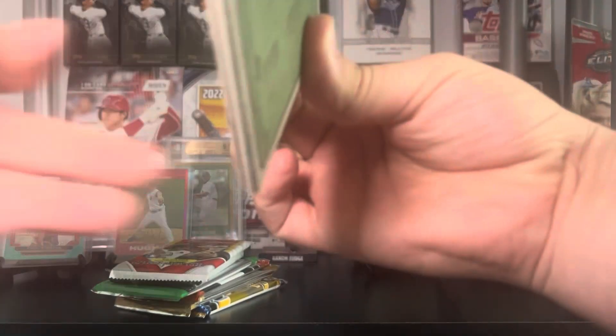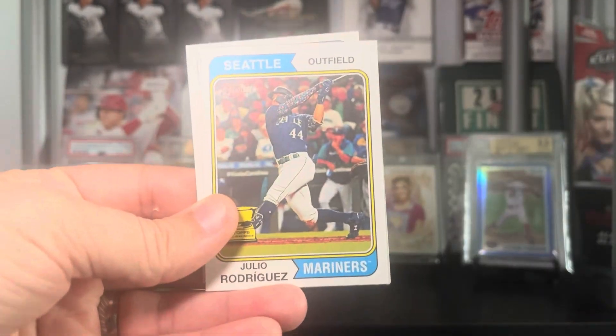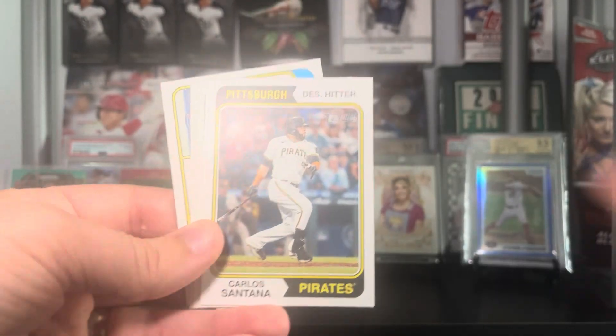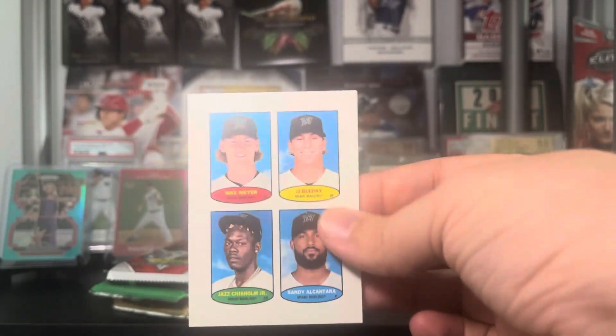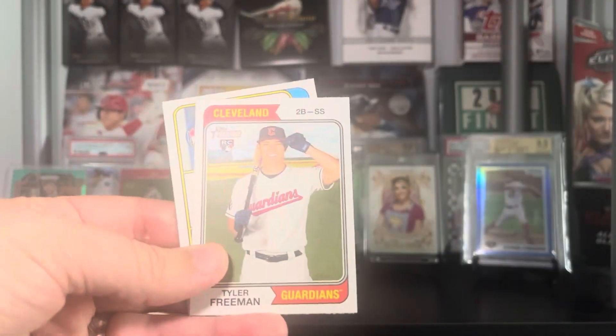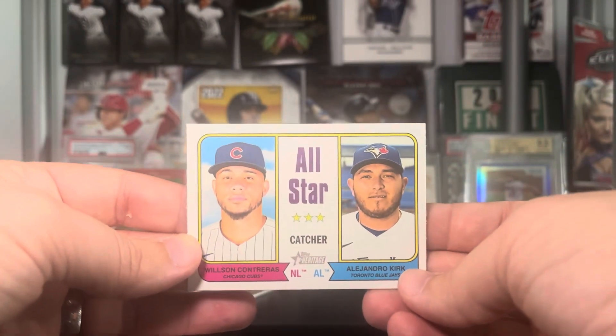Heritage pack two — we might have a little something. We think we have a stamp. We have Gary Sanchez, Bubba Thompson, a nice J-Rod — love the image they used there. Jose Butto, Carlos Santana. We have a stamp card of the Marlins. We got Max Meyer, JJ Bleday, Sandy Alcantara, Jazz Chisholm, CJ Crone, Tyler Freeman, All-Star catcher Willson Contreras, and Alejandro Kirk.